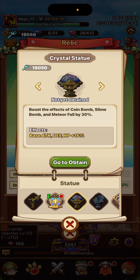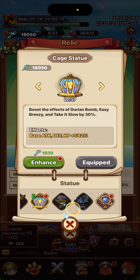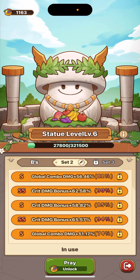Then we have these — you're not going to be using any of these. Pick one. You could use a coin bomb, slime bomb, meteorfall, combine. Coin bomb you're actually going to be using, so if you get this you should be using this, because it boosts the effect by 30%. Really nice.